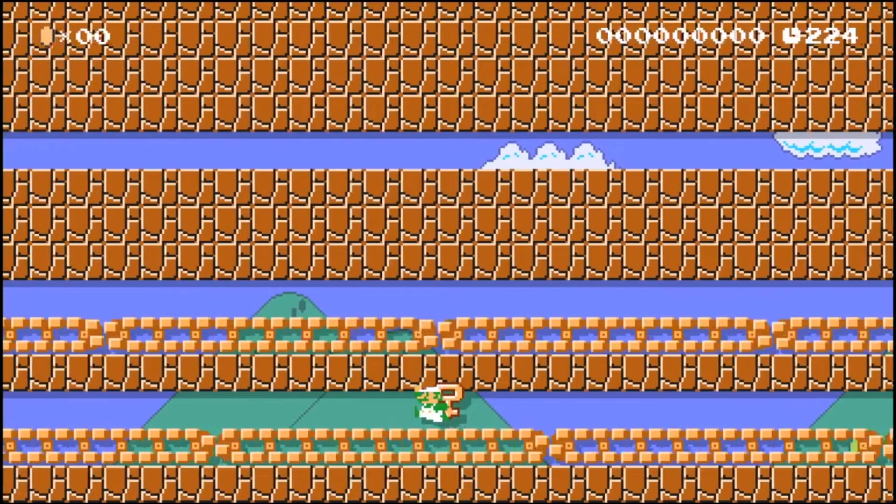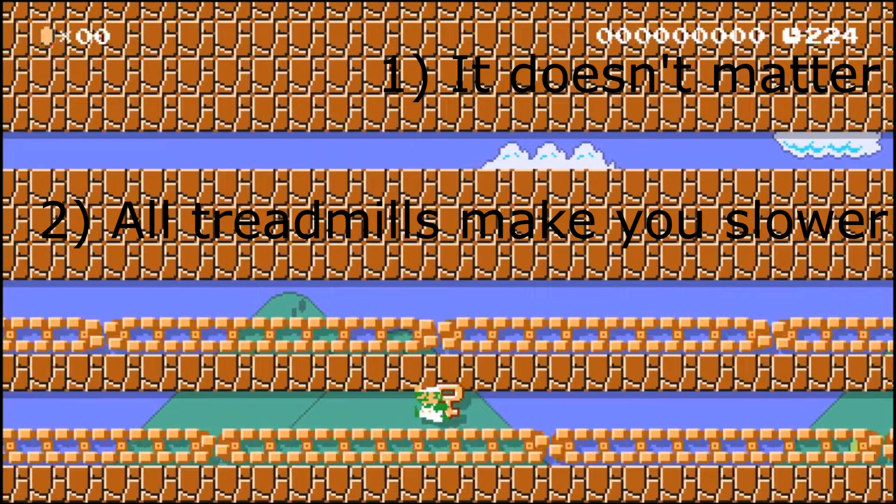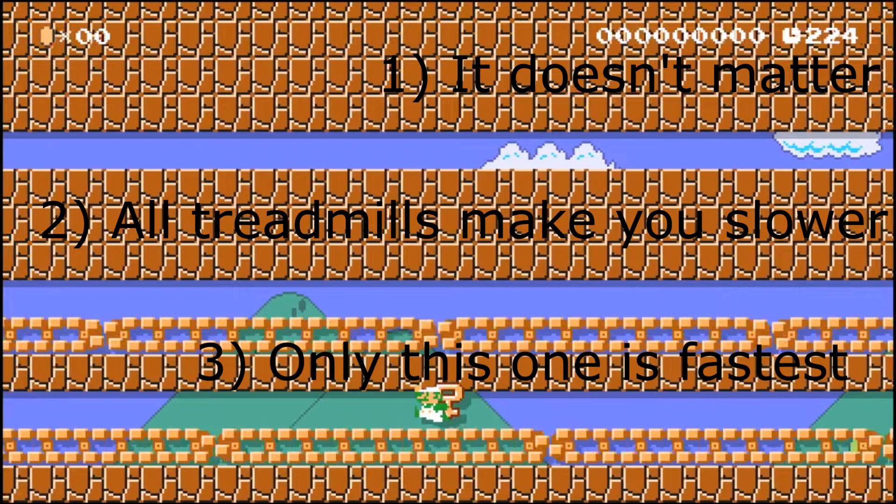Right here, you have four options. One: it doesn't matter because they are all going to cancel out anyway. Two: the treadmills are always going to slow you down, so you want to choose the top route. Three: the treadmills are only sometimes faster, so the middle route is going to work but the bottom route doesn't. Four: the fast treadmill is the fastest. So which of these options do you think is correct? Go ahead and write your predictions in the comments below.